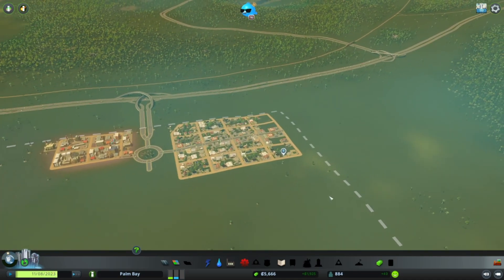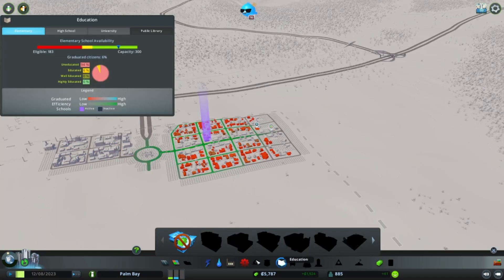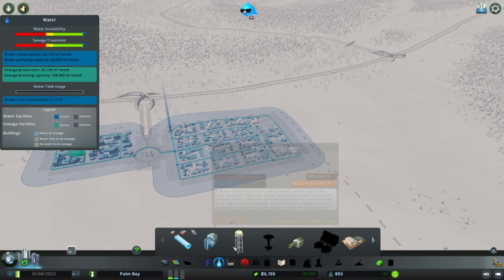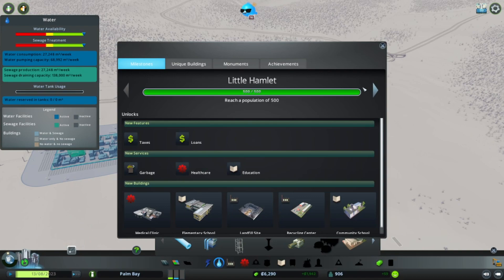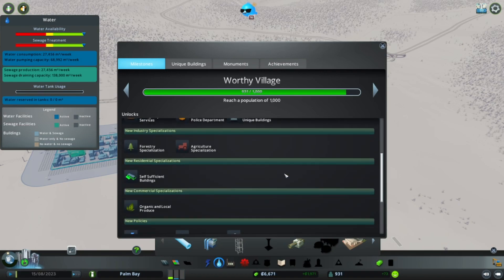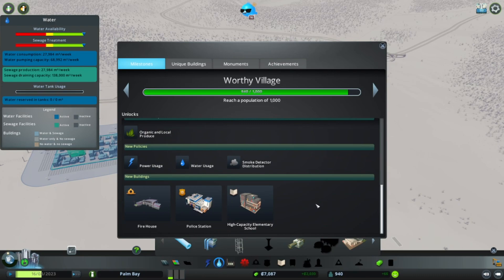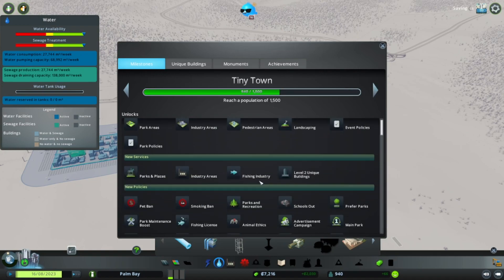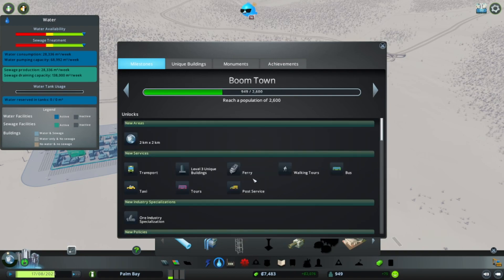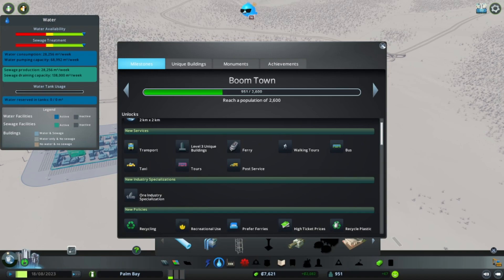It's kind of a waiting game at this point, making sure we have everything we need. We don't yet have fire or police, so that'll be the next big thing. For Little Hamlet, we need fewer than a hundred more people to become a Worthy Village, and that'll give us districts, policies, police and emergency services, and new industries. The forestry and agricultural aren't what I'm looking for — I want the ore industry, but it looks like we need to be a Boom Town to get that.